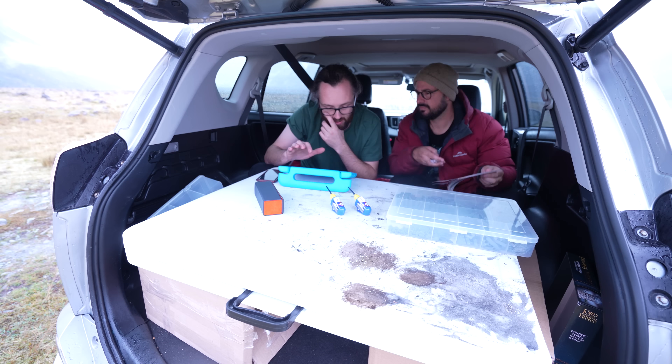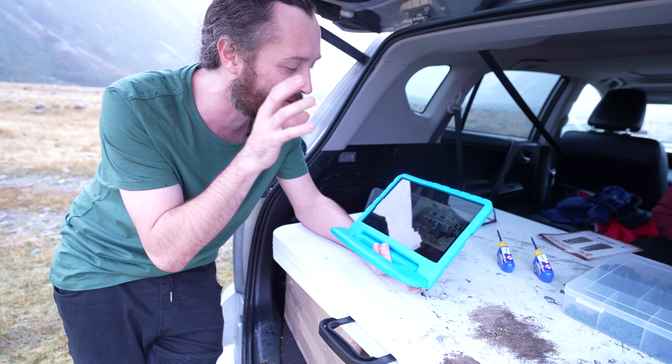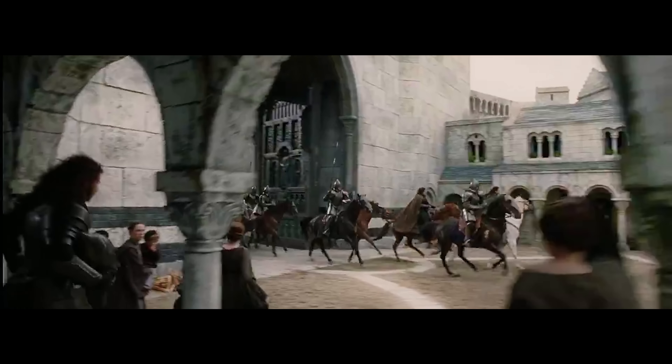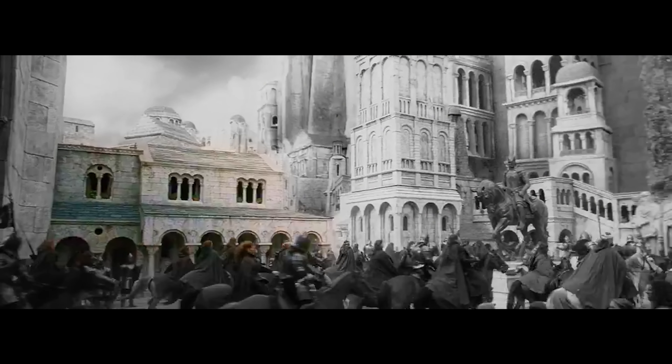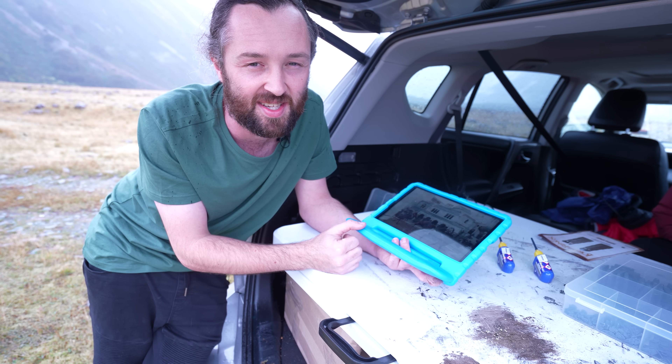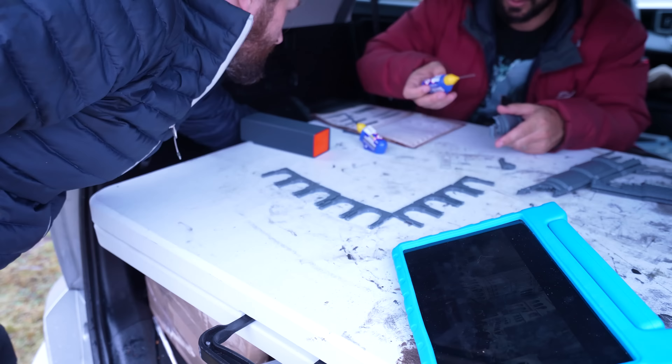So up first, we need to find our first building to make. I've got all of my stills here from the films, and I've zoned in on one building in the courtyard of Minas Tirith that we see in that scene where Faramir rides through. It's a pretty classic Gondorian building — fairly simple, but it might throw us a few challenges, so it's going to be a great place to start. But hobby challenges aren't the only thing on my radar at the moment.